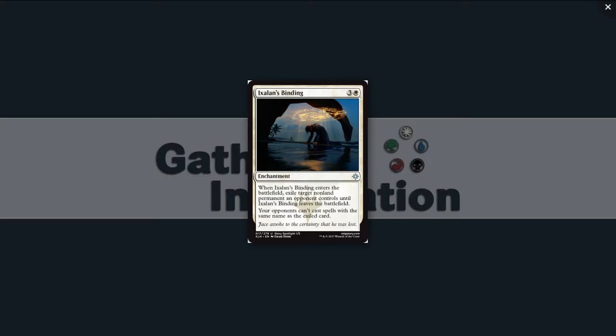Next we have Ixalan's Binding, one of the story spotlights for the set — three and a white for an enchantment at uncommon. When it enters the battlefield, exile target non-land permanent an opponent controls until Ixalan's Binding leaves the battlefield. And your opponents can't cast spells with the same name as the exiled card. So this is an O-Ring. It's expensive at four mana — usually these effects cost three — but you lock out any others in their hand or library. I'd first pick this.